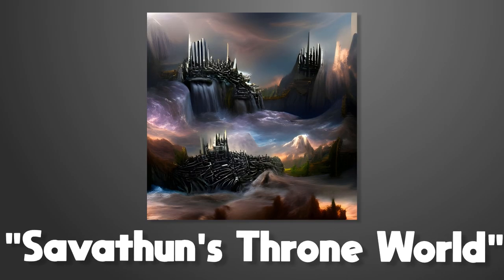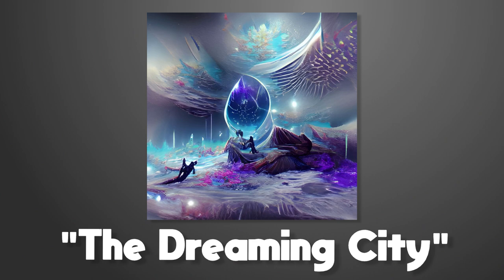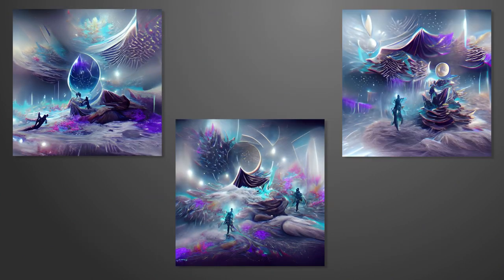Savathun's Throne World had a very similar look to Duality, but just did everything better. The Dreaming City turned out to be a really, really good prompt. Using a cosmic filter, the AI created three masterpieces — all of which have a similar style, and none of which look anything like the Dreaming City in Destiny.